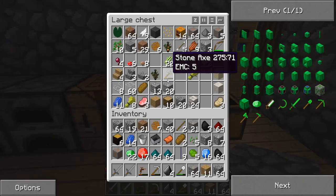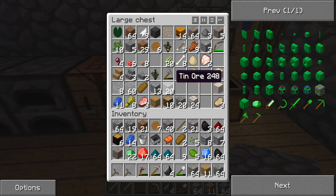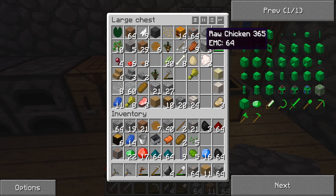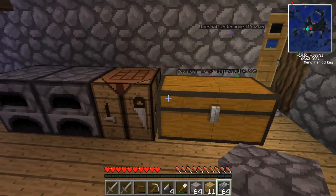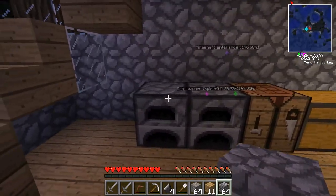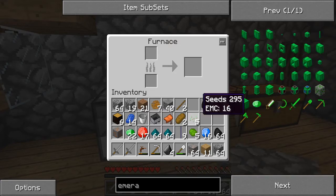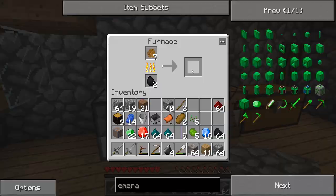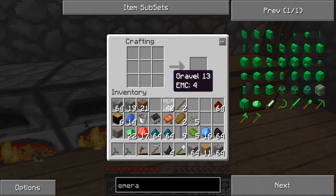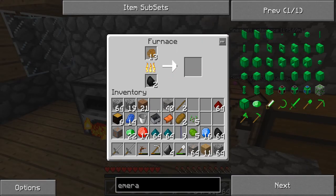This episode, the reason I've got all these resources and a tree tap is because we're going to be building a canning machine. It sounds like a complete weird machine but trust me - it will turn rotten flesh, anything that's edible, into tin can food, which will actually be really good so I won't be wasting anything. We want to cork this sticky resin to get rubber.